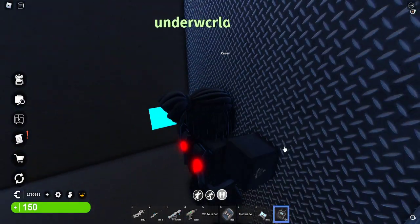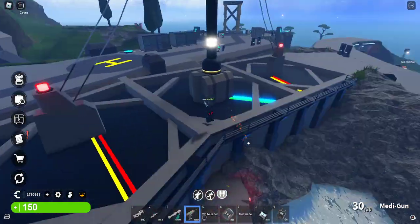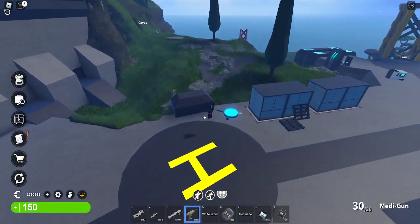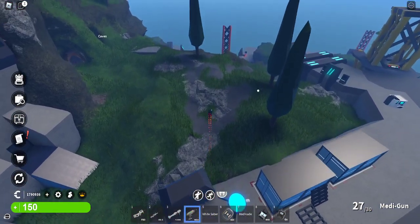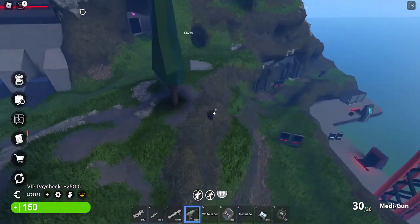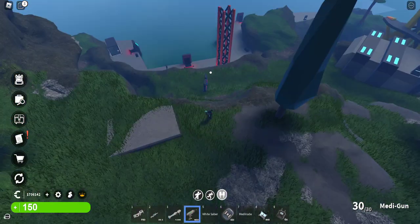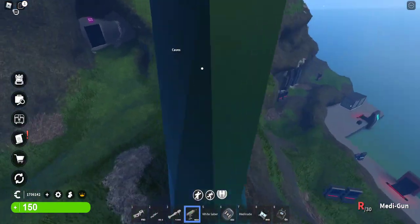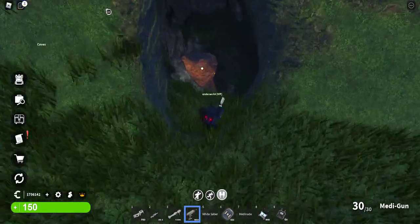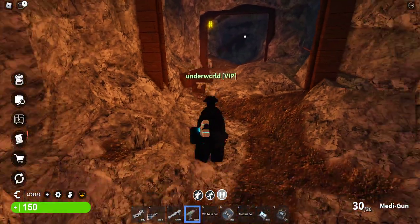Now we'll go up here. If you're a rebel, this is useful to know: this is Waterfront, and there's basically a teleporter. At their spawn, rebels have teleporters to different places outside, and one allows you to teleport down to these caves.